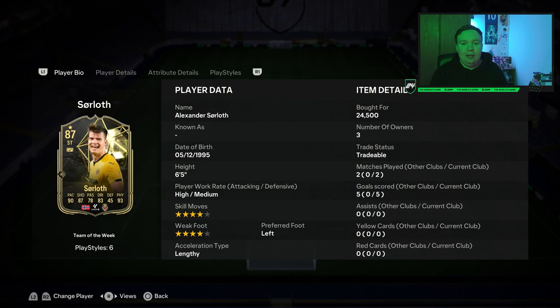So this man, Alexander Sorloth, is — putting it politely — the Poundland Erling Haaland. He is very, very good and very, very cheap compared to Erling Haaland. He's Norwegian, very, very strong, very, very fast and can score some great goals. Two games, five goals for me.